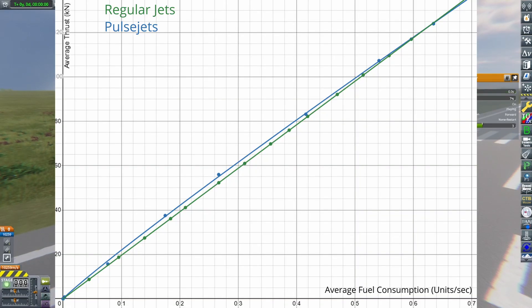Here's a graph of all the data I collected. Regular jets showed an incredibly strong linear correlation, which makes a lot of sense. From a game design perspective, it's likely that both thrust and fuel consumption are directly tied. Pulsejets, on the other hand, showed a slightly less strong, partly curved correlation.